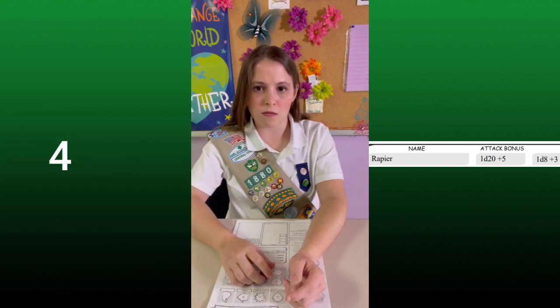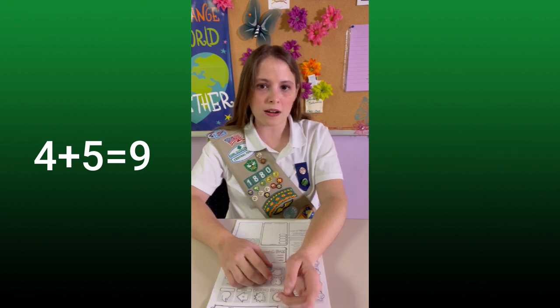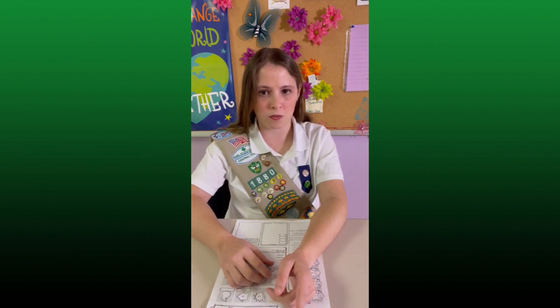I rolled a 4. The rapier adds plus 5, that makes a 9. If you roll higher than your opponent's armor class, you hit them. But if you don't, then you miss. Since a goblin has an armor class of 15, I would have missed with a 9. But if I did hit them, I could have rolled for damage.